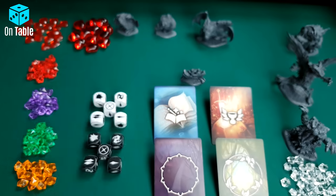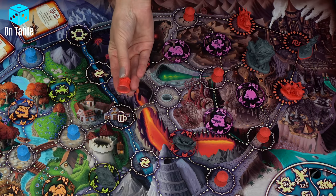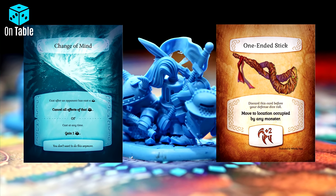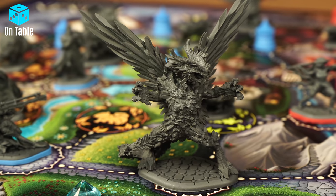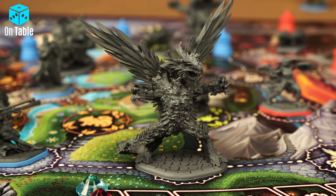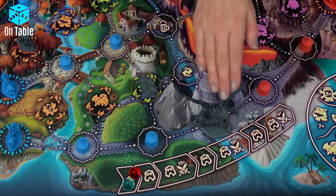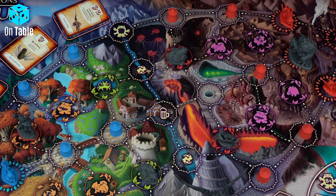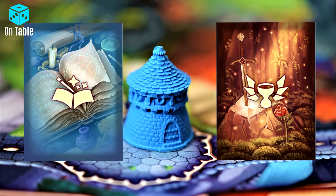To defeat Behemoth, we must roll 8 or higher. We must remember that he deals damage of 6 life points if we fail the roll. The reward is to remove the opponent's tower, and the hero who fought this monster chooses between an equipment or a spell card. In the last round, together with Behemoth, Crystal Dragon appears on the board. Beating the dragon is possible only with a roll of 12 or higher, so we have to use 2 test dice. This means that during the hunt on the field with the dragon, there has to be a minimum of 2 champions. When an attack fails, the attacker suffers 8 damage. But as a reward, the winning team destroys 2 towers of the opposing team, and each hero from the winning team chooses an item card or a spell card.